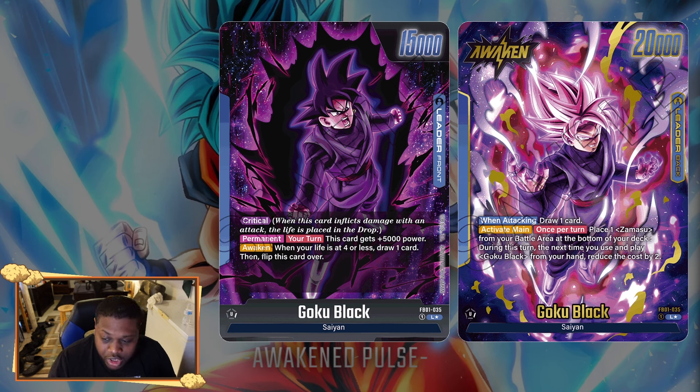For those that don't know, the front side is a 15k blue leader with Critical, but it doesn't draw on the front side. During your turn it gains 5k power, so it attacks as a 20k Crit leader. On the Awaken side — triggered when your life is four or less — you draw one card when you attack.